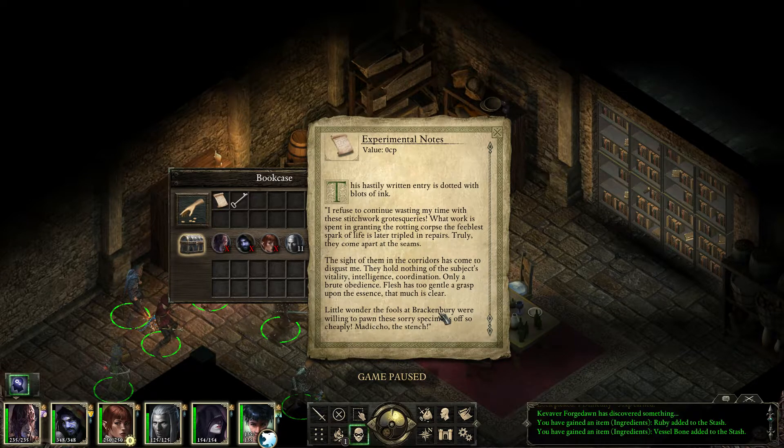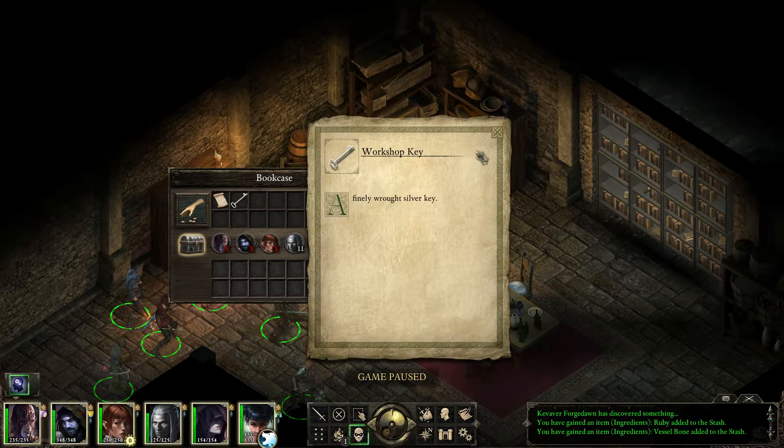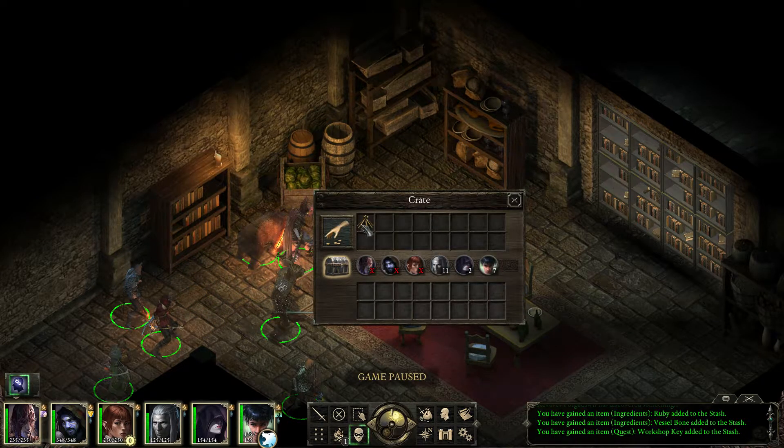'The sight of them in the corridors has come to disgust me. They hold nothing of the subject's vitality, intelligence, coordination — only a brute obedience. Flesh has too gentle a grasp upon the essence. Little wonder the fools at Brackenbury were willing to pawn these sorry specimens off so cheaply.' My god — the mad scientist, the stench. What at Brackenbury? They sold him the corpses? The crime of the clerks.